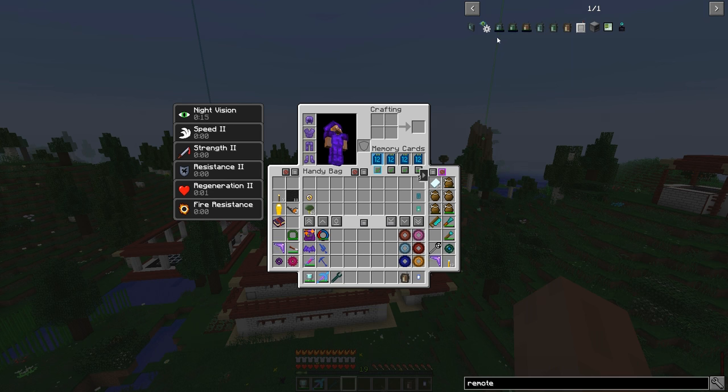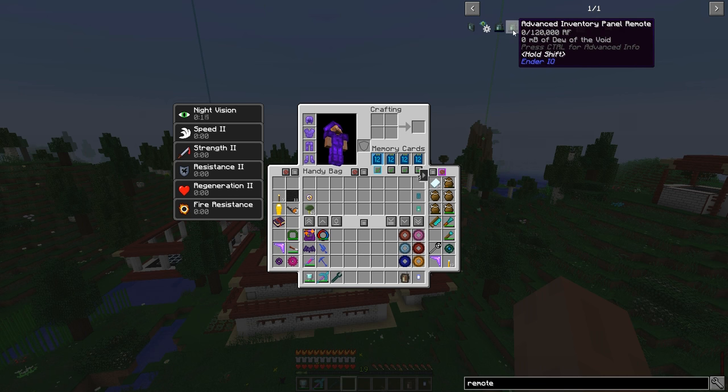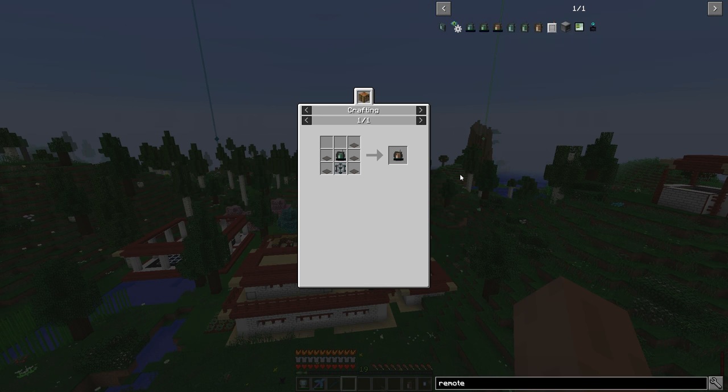The change I'm talking about is that the top tier remote still takes nutrient distillation, but the middle one now takes Dew of the Void, and the other now takes Vapor of Levity. Let's go ahead and find the crafting recipes for those — here we go, Vapor of Levity.